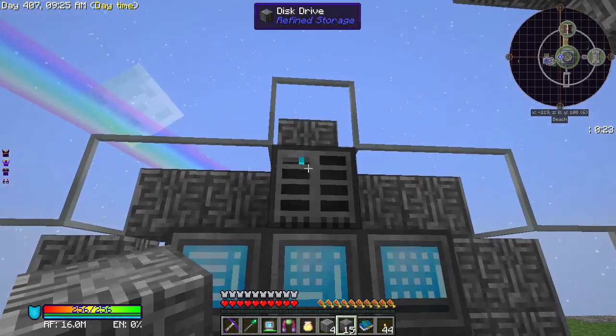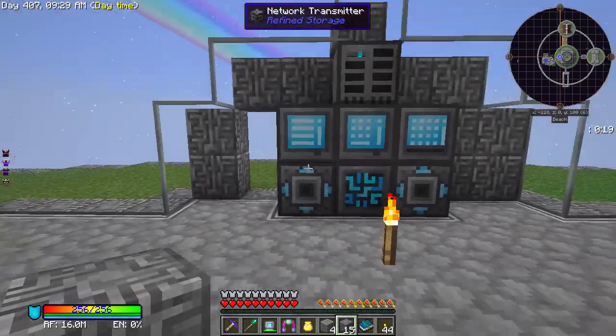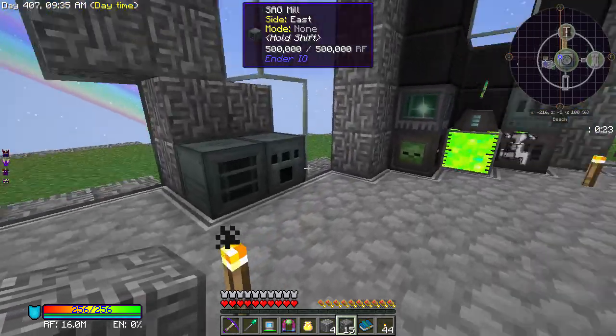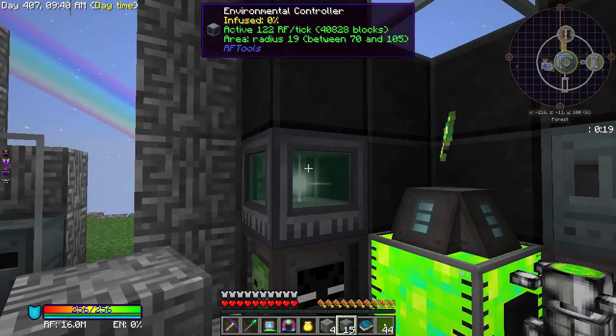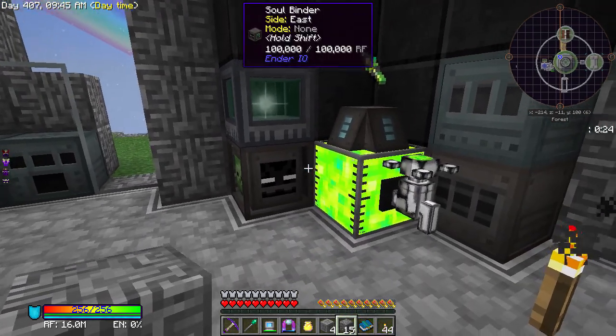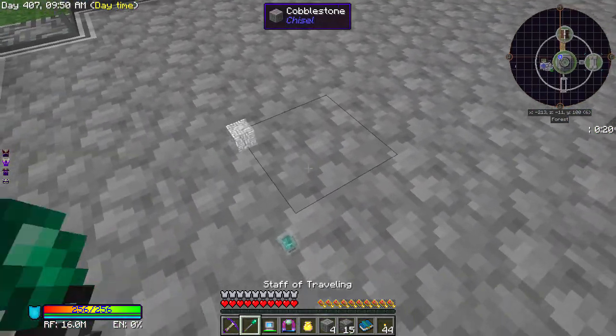I don't think I'll leave that there. We might put some blocks around that just to make it look nice. Over here I've got some Ender IO stuff — the painting machine and all that, and my environmental controller which I do love.